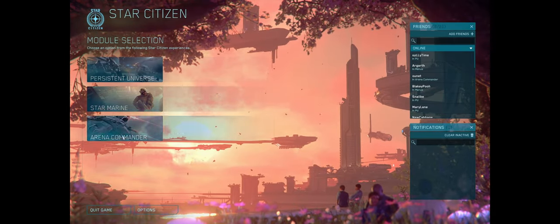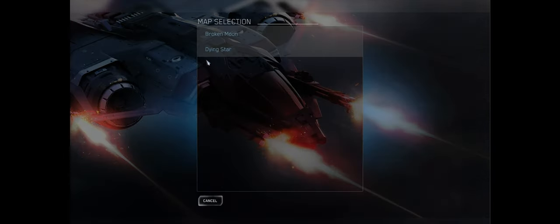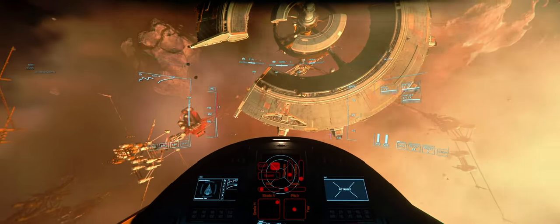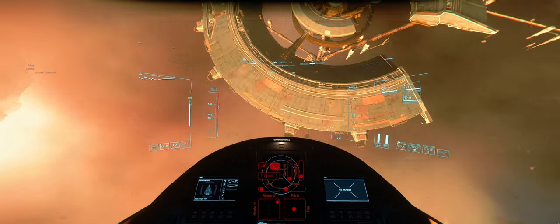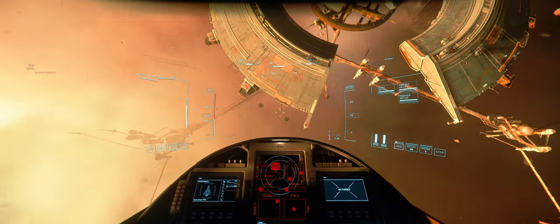The first technique we'll be going over is circle strafe. Circle strafe is the act of performing a circle in front of an enemy ship. You can practice this with the station on Dying Star. This technique is important as you're closing in on an enemy, as it reduces the amount of shots that are able to land on you as you approach an enemy craft. We'll use the station's outer ring to show our circle strafe — the goal is to follow that circle around the station.